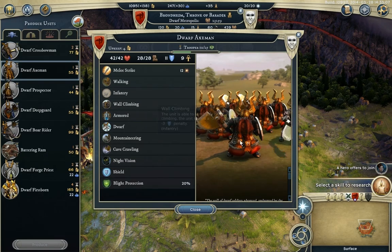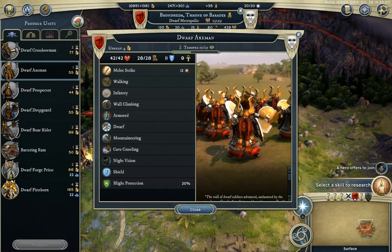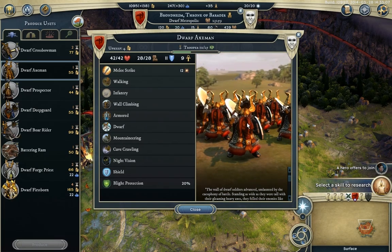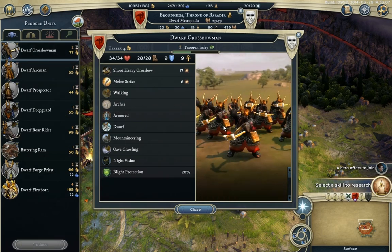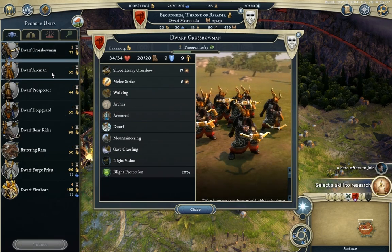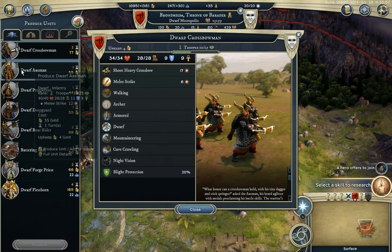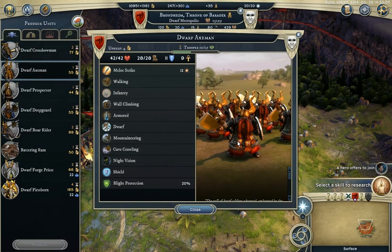And here are the Dwarven Axe Men. Do note that they all have color-coded beards — you have to have a gingery brown beard to be a Dwarven Axe Man, and a dark brown beard to be a Crossbow Man, and also have access to a Thor/Hercules-style helmet. Anyway, these are the Axe Men.